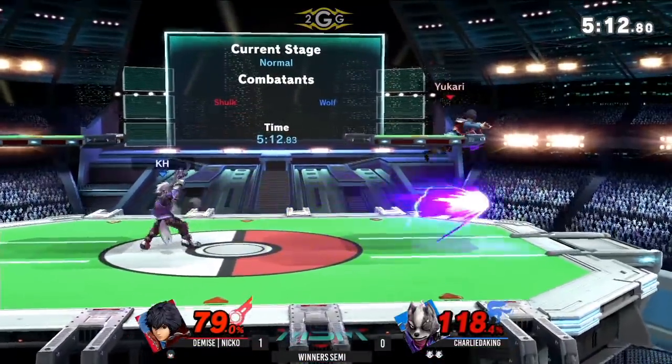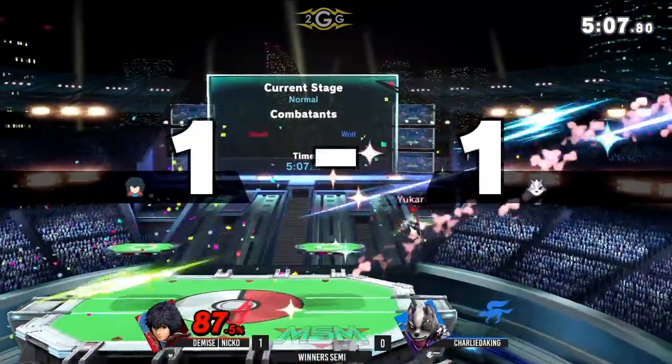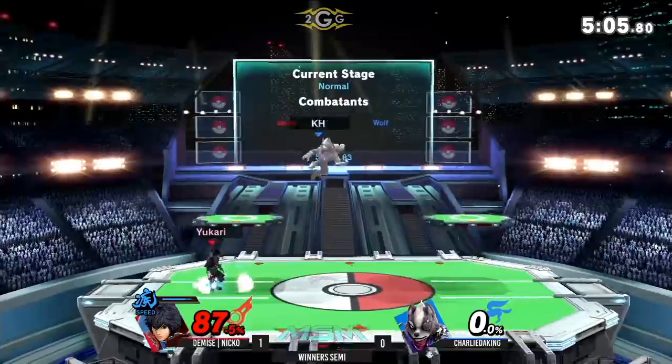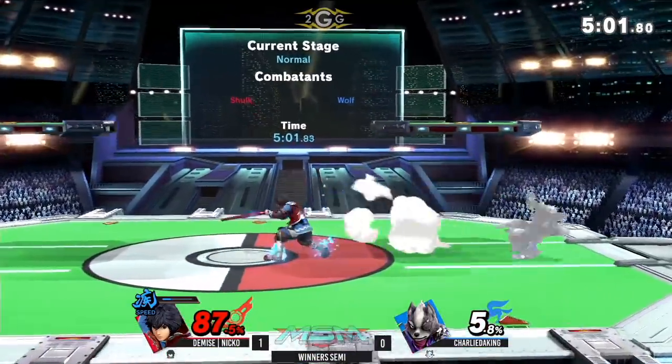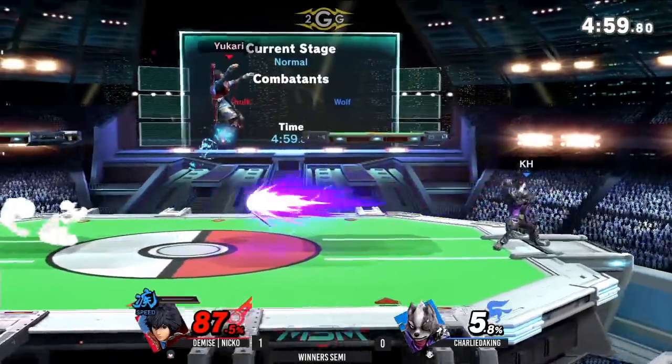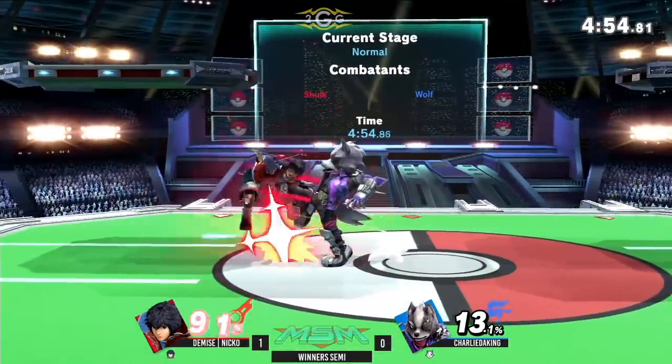Does get caught by that back air — 87 percent isn't too crazy, especially if Nico can get something starting in buster. But he's gonna try to use the nature of speed art to control the stage and make it pretty hard for Charlie to get on there.